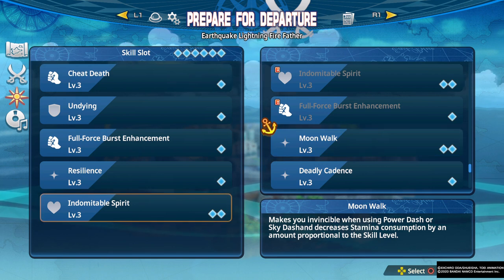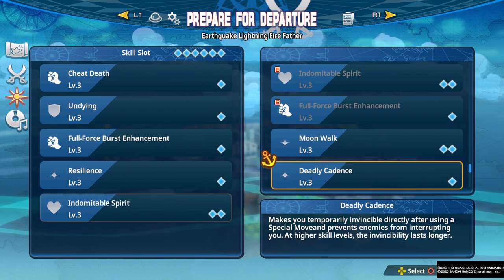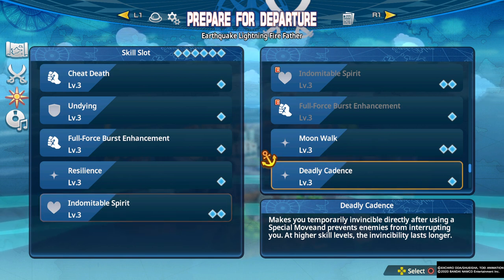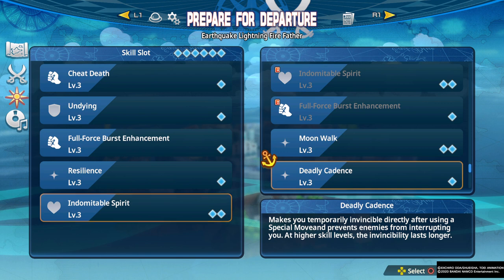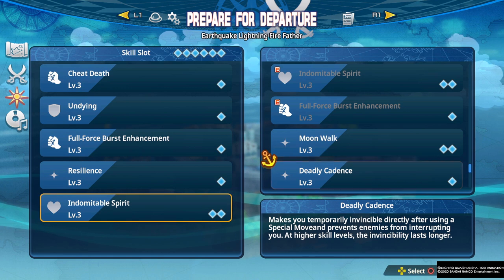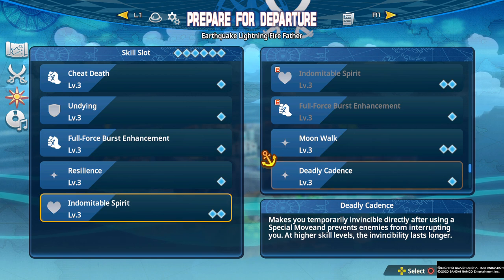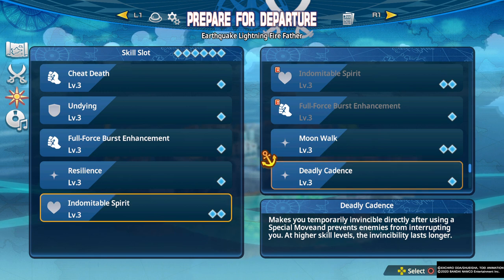Deadly Cadence makes you temporarily invincible directly after using a special move. This is a cool quality of life skill that I think could be explored more — it allows you to use your special moves and go through attacks with invincibility frames. I think this has a lot of potential at higher levels of play when players start to find out which attacks they can effectively go through. It's hard to use right now, but I do see it becoming a more viable skill as people get better at the game.